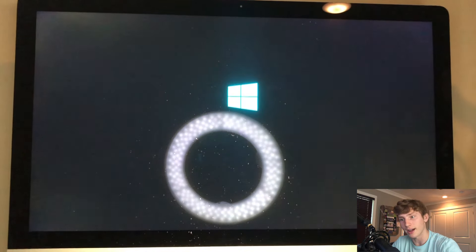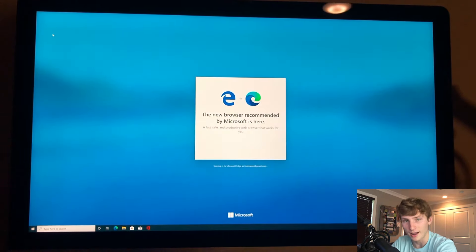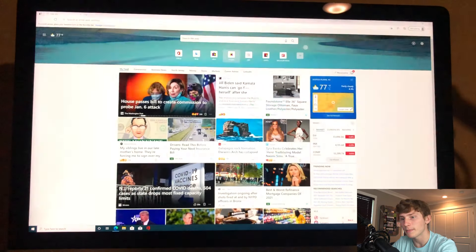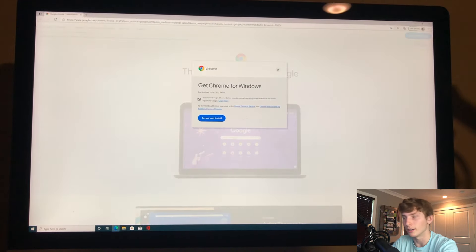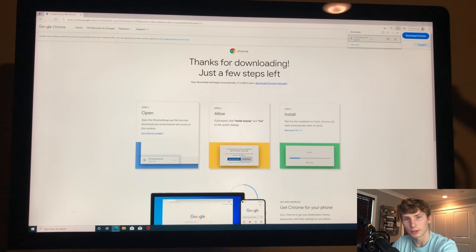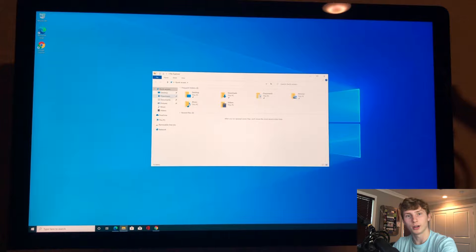To download Valorant, open up Microsoft Edge — that's the only browser available right now. I recommend downloading Google Chrome first: just type 'Chrome download' in Microsoft Edge, download the installer, and let it run. If you're new to Windows and can't find your installer, click the yellow folder icon with the blue line — that's the file finder for Windows. Go to Downloads and you'll find the Google Chrome installer. Download it, and you should have Google Chrome running, which is a lot better than Microsoft Edge.